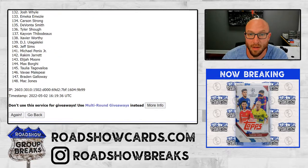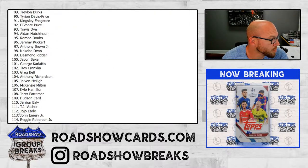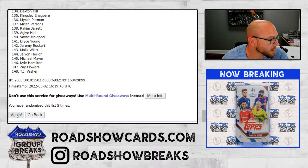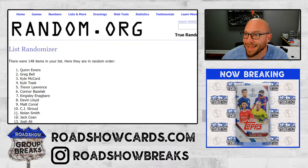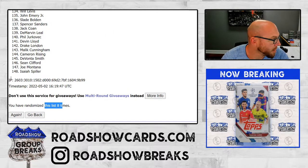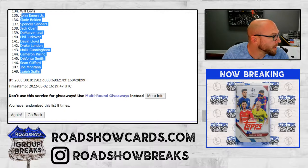One, two, three, four, five, six, seven, and eighth and final — blamo. Johnny Johnson on top. Isaiah Spiller on bottom. Joe Montana making the checklist.